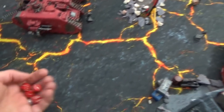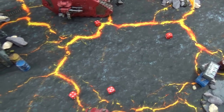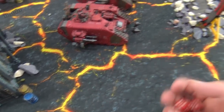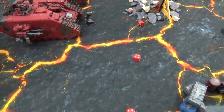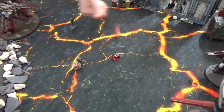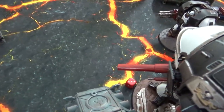Three hits on the Leviathan — wounding on threes as it's toughness eight — results in two wounds. The Leviathan has a four-up invulnerable save; one wound gets through for D6 damage, rolling three damage. The heavy bolters fire six shots into the Crusader squad in the building, getting four wounds, but the Crusaders' three-up save in the ruin ignores the AP modifier and they all survive.